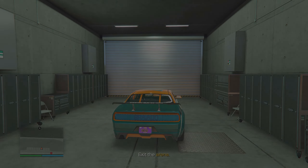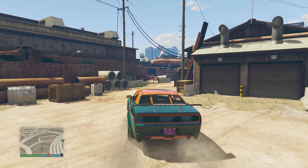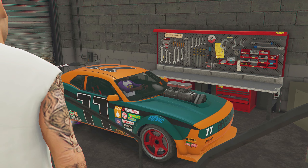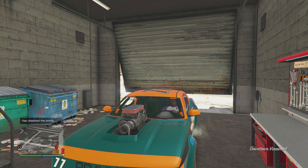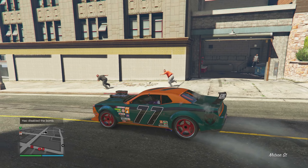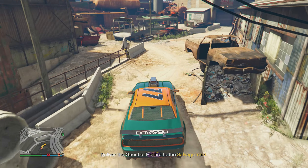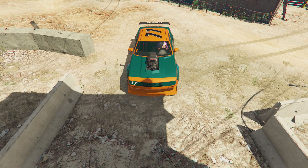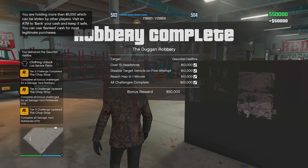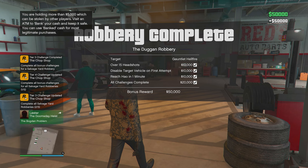Drive the Hellfire back to your salvage yard. In my case the vehicle was lined with bombs — you may need to drive north to Hao's workshop to have them disabled. I hit a glitch where entering the salvage yard teleported me to Hao's workshop, then I had to drive back. If they patch it, you'll have to drive north; if not, you can go to your salvage yard twice. Either way, that concludes the mission. You'll also earn micro objectives worth ten thousand dollars each, with a bonus fifty thousand for completing all of them.